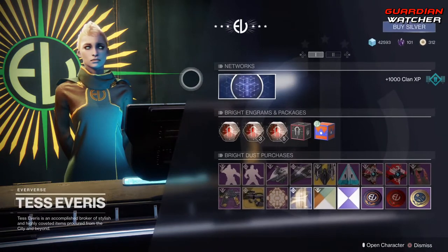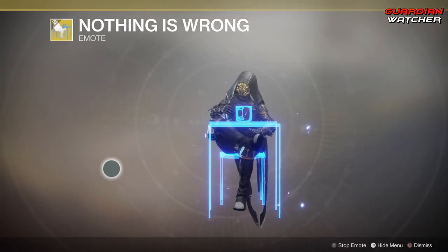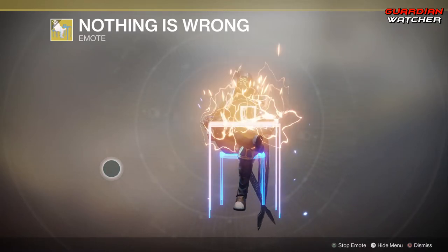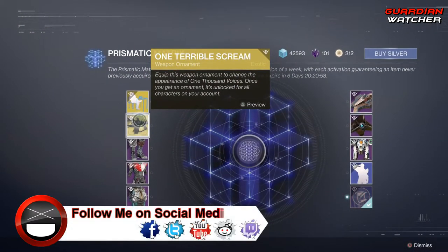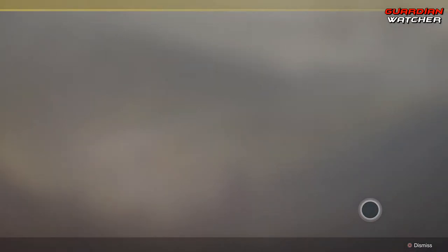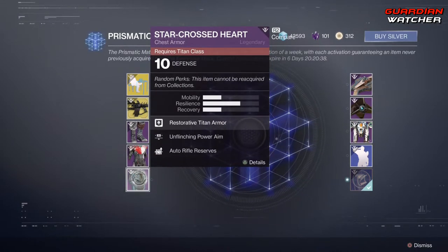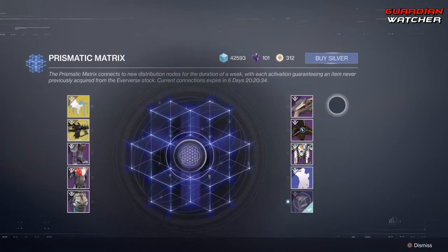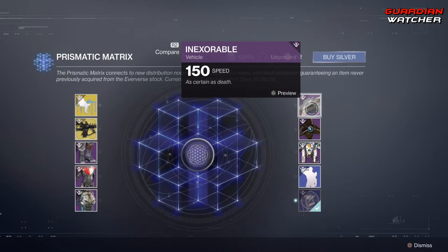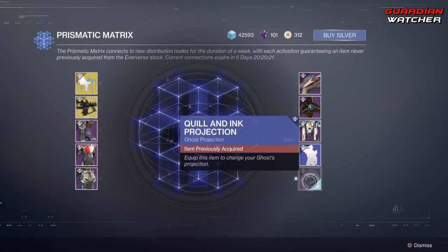Let's find out what Tess Everest has at the Eververse this week. Starting with the Prismatic Matrix, we have Nothing is Wrong. Then we have One Terrible Screen, which is the ornament for the 1000 Voices. Next, we have Vanguard Deer Boots, as well as Symmetrist Habit, a chest piece for the Warlock. Then we have Star-Crossed Heart, a chest piece for the Titan, a Sparrow, Ghost Shells, a Ship, Silly Salute emote, and a Quill and Ink Projection.